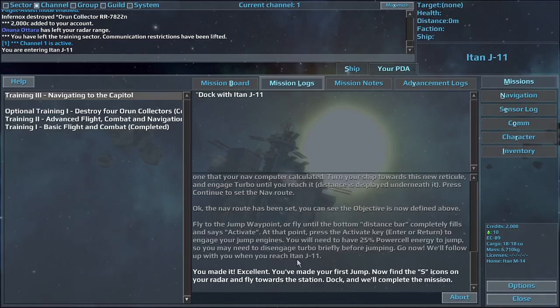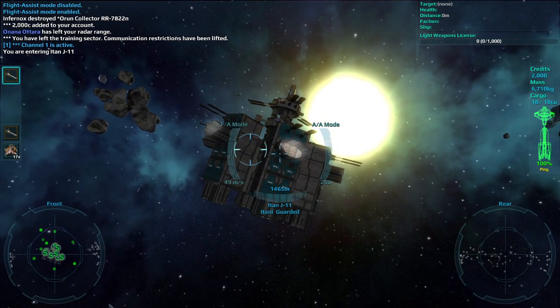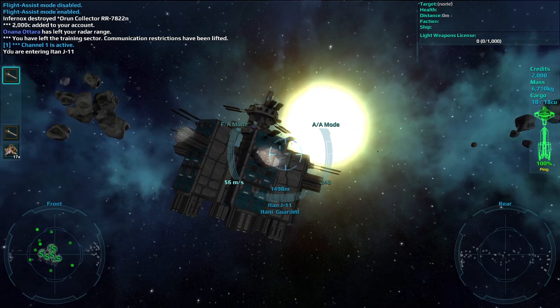You made it. Excellent. You've made your first jump. Now find the S-icons on your radar and fly towards the station. Dock, and we'll complete the mission.